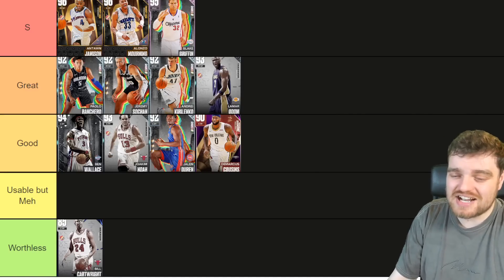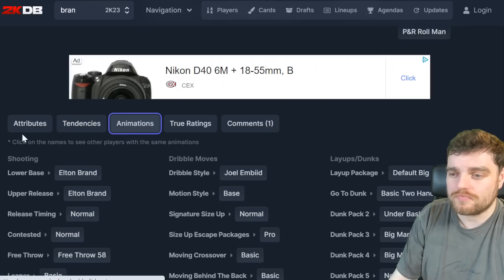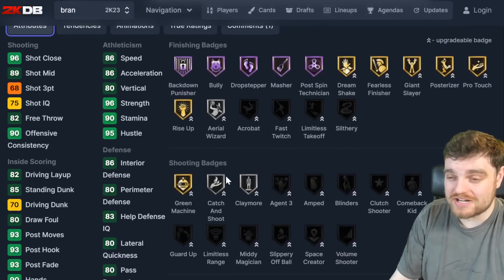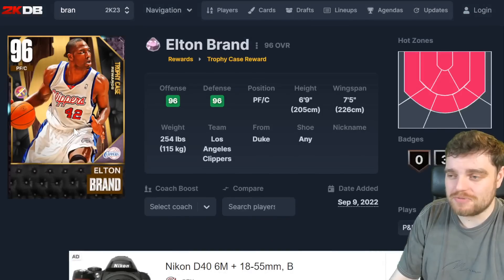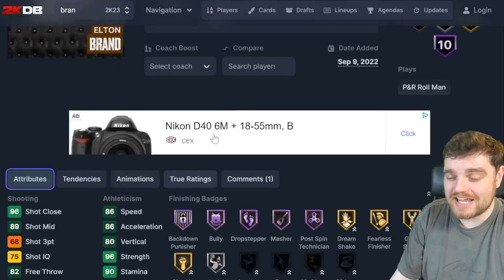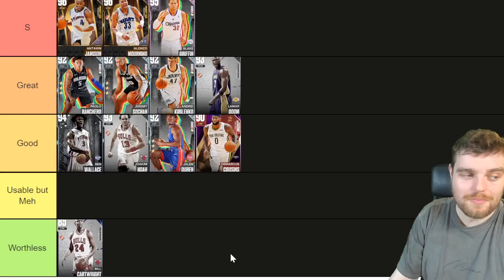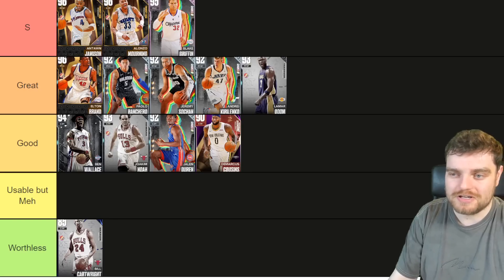A lot of people are really high on Elton Brand, and rightly so. He's 86 speed, he can't shoot but he comes with half bully, half backdown punisher, and half masher. With 80 ball handle and 76 speed with ball, you can get him into the post and just start mashing. He's really good defensively and athletically too. Outside of Worthy at the token tier, he's probably the best — I'm putting him ahead of Banchero in great tier.